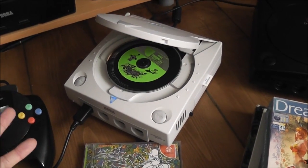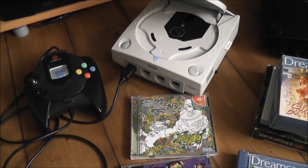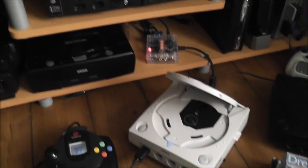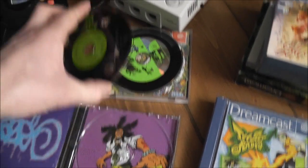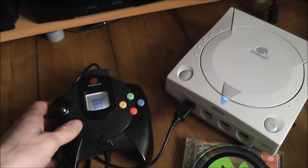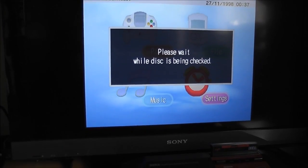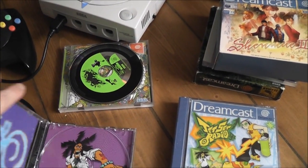I'll just open this up. Usually what I'd have to do on a regular Dreamcast is turn the console off and put a boot disk in to get it to play a North American game. But here I've just opened it up and it's gone back to the menu. I'll get my NTSC-U version of the game, pop that in, shut that down, and it'll check the disk — no need to reboot the console. Hit play, and it'll boot the game.